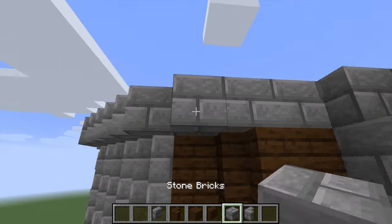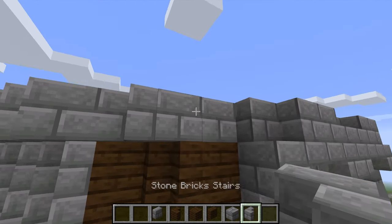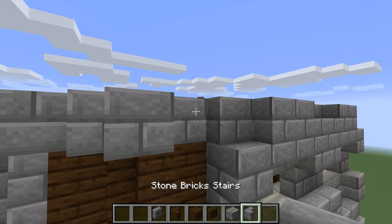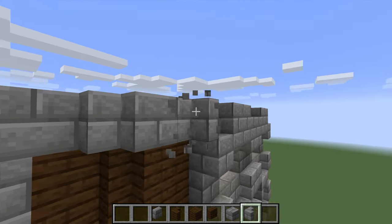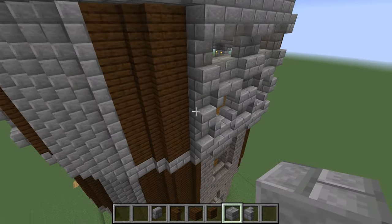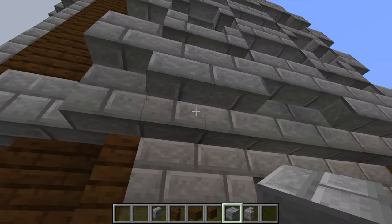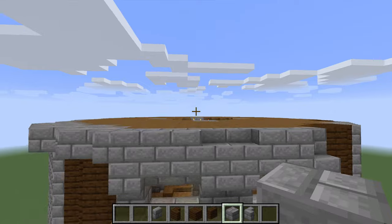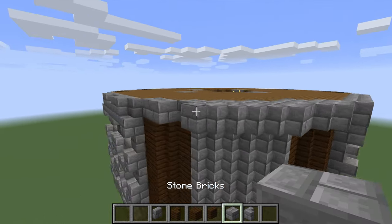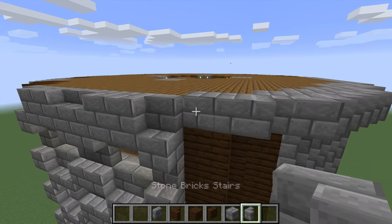Let's do that instead — we'll just replace all this with some bricks. Then we want stairs here and that there. Something like that; I think that already comes out two blocks, so that's the proper size. Just replace that like that.